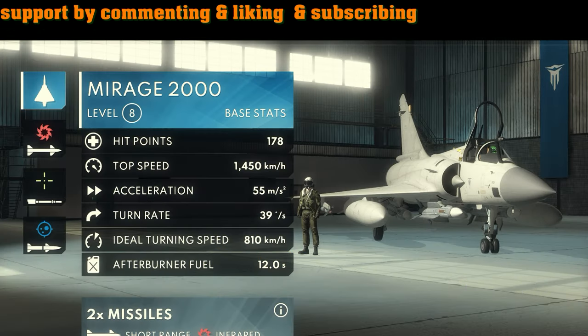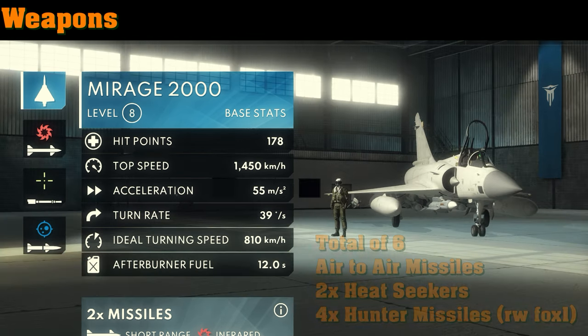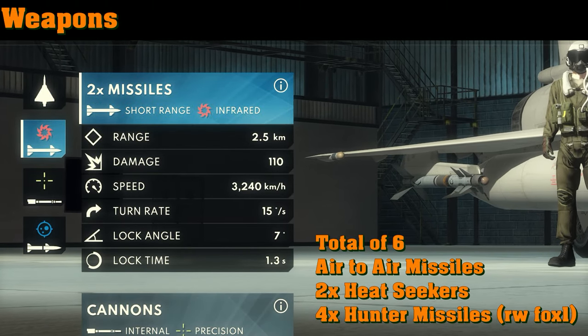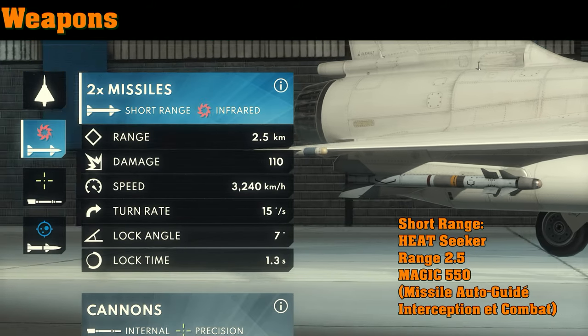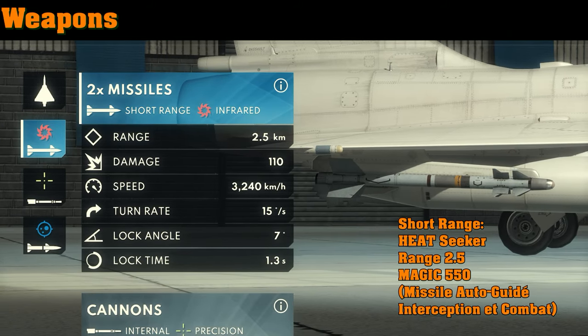The delta wing gives it extreme performance in both maneuverability and speed — 1,400 kilometers per hour with an excellent turn rate. It carries a total of six missiles, two of which are close-range Fox 2 missiles with a range of two and a half kilometers: the Magic 550s, very similar to the Sidewinder missiles on other NATO aircraft.